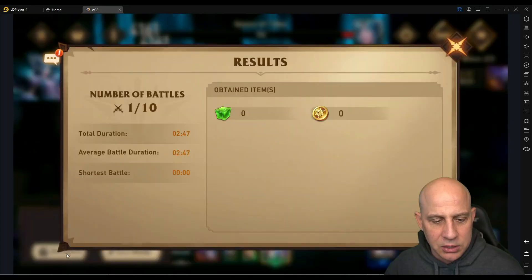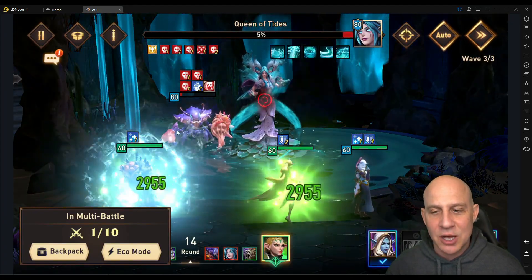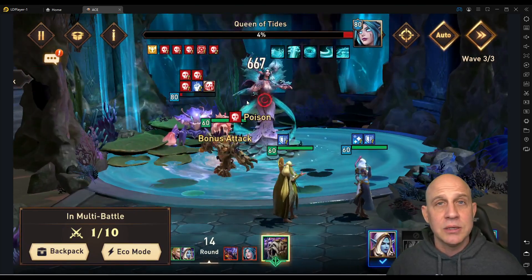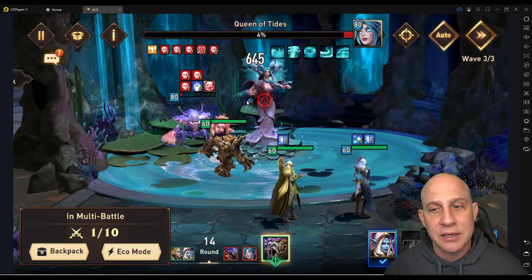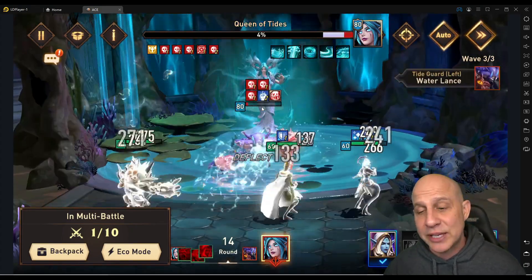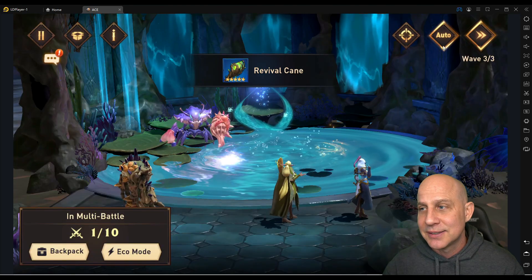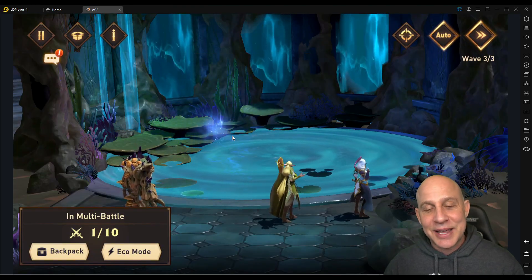This is going longer than I thought — we're at 2:47. Perfect, this is exactly what I thought it would be. This is a speed run with Zatlux in here for Queen of Tide 12, free-to-play. It's about as fast as you're going to get for free-to-play. Three minutes — I knew it, right there. That's Zatlux, everyone.